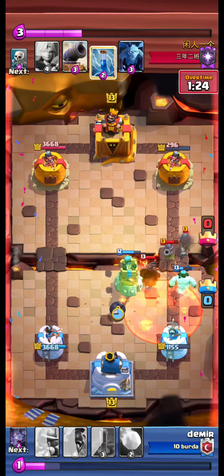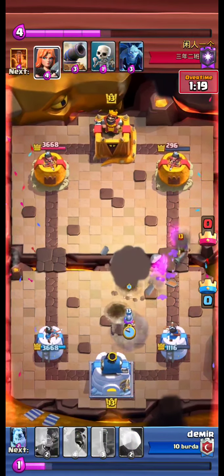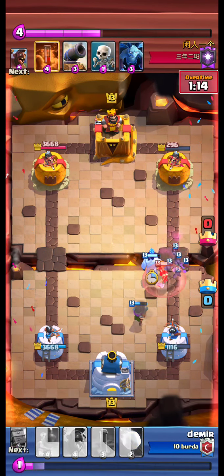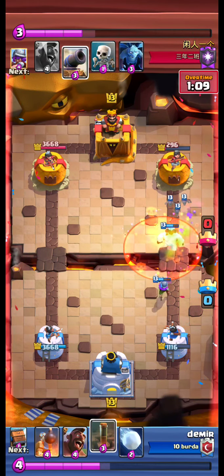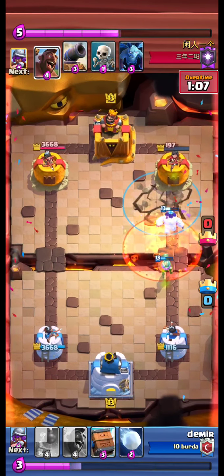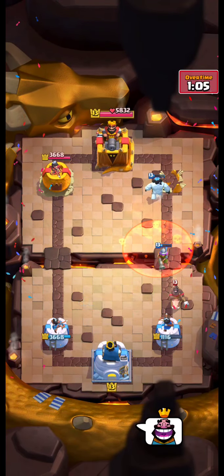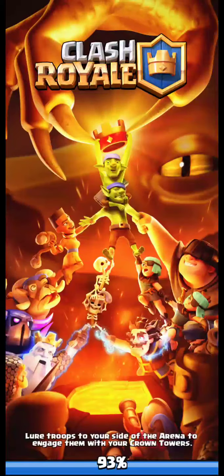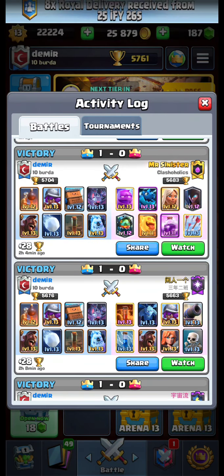We plant another bomb tower, royal delivery the musketeer, and hawk. Opponent poisons at the bridge — we earthquake the tower and win the match. Let's move to the next one.